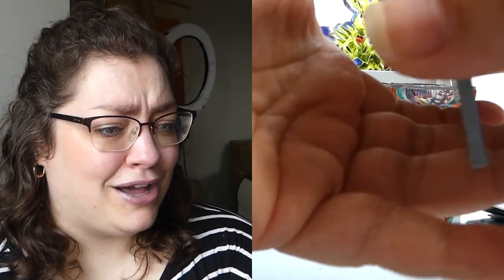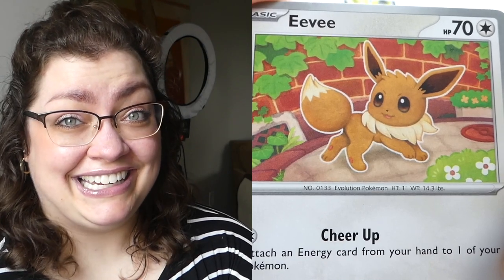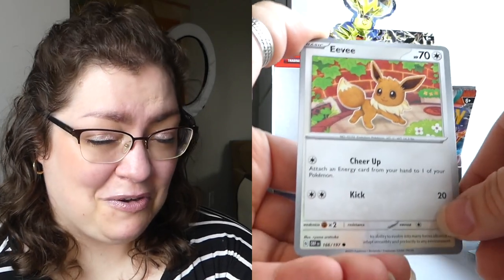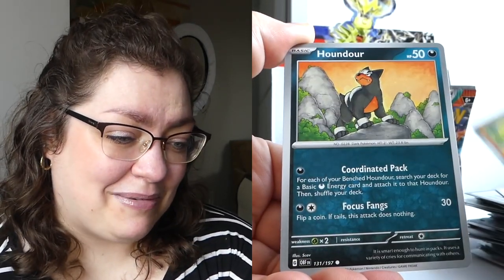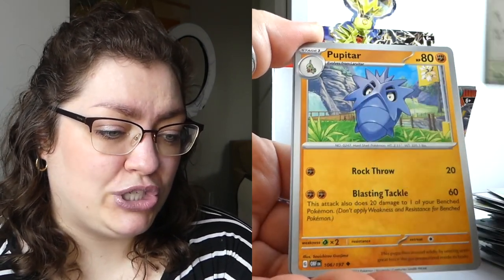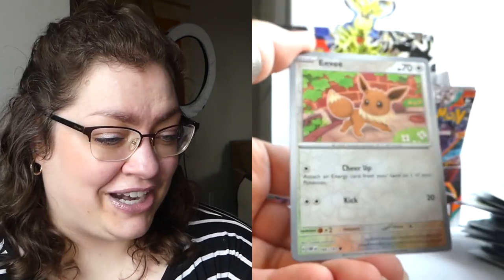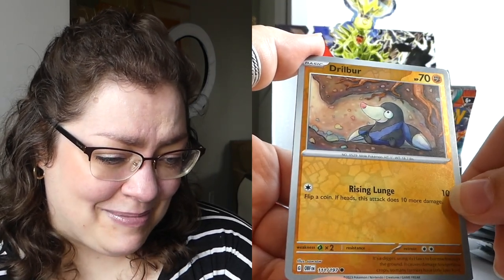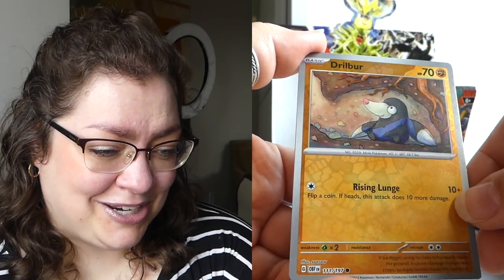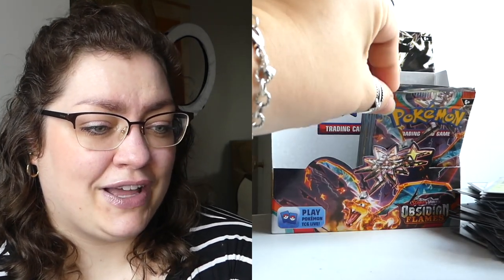We've got a Tinkaton, and then triple holos — I mean, I don't want to get upset but that's kind of a slap in the face. I don't know that Pokemon actually has control over what goes into a booster box, but to some level they have to — otherwise some people would be getting boxes with like 12 gold cards if it was completely random. Eevee is saying 'cheer up Cassie' — okay, anything for you! We've got about 10 packs maybe left. Let me know if you get a code card what you get — even if it's not anything super exciting, I love hearing it.